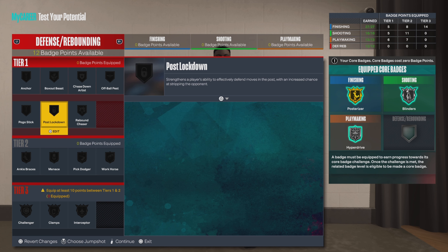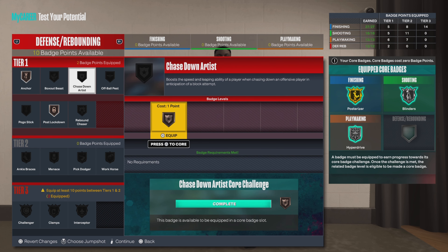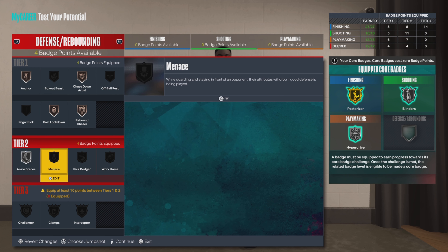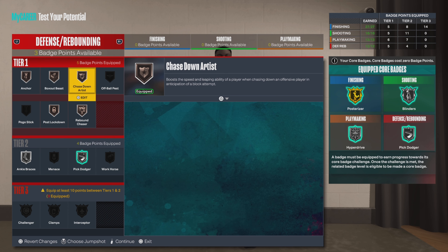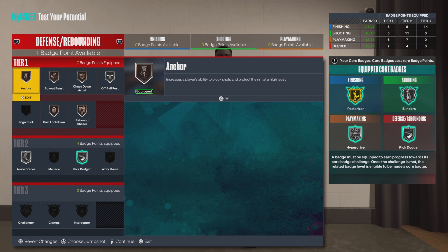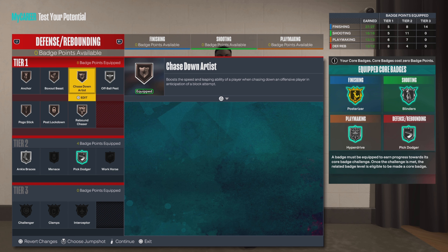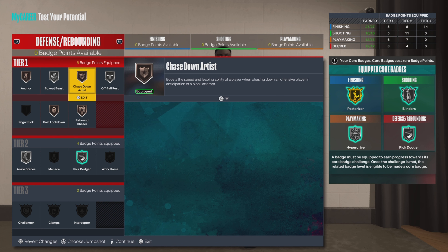Alright, that'll work. Defense, last category — we're going to go bronze on anchor, definitely going to get the anchor. Let's go chase down bronze. We're going to play it like he's a big man for real. We're not getting down to tier 3, so we'll stay here. Let's core this. Box out beast bronze, off ball pest silver, bronze on the pogo stick. Actually, take out pogo stick — we're going to go silver on the box out beast, really dig into our ability to get these boards.